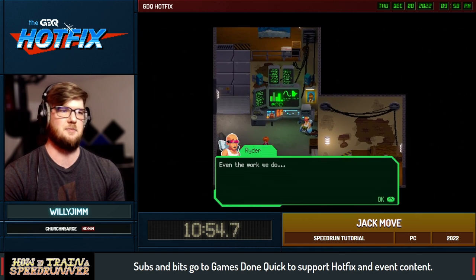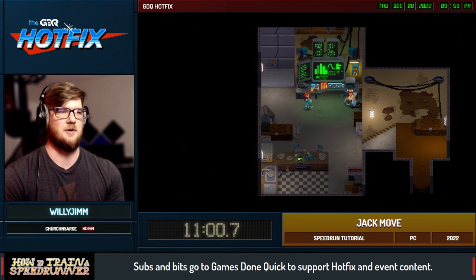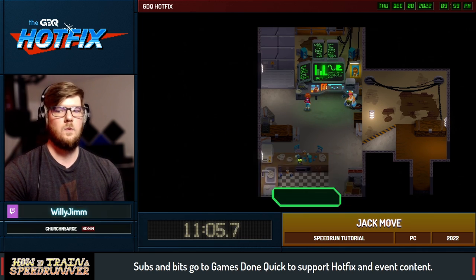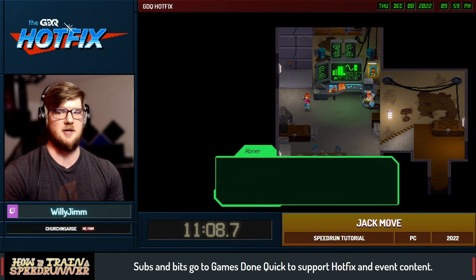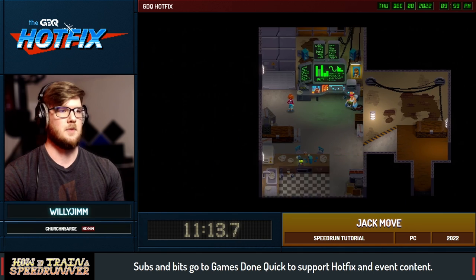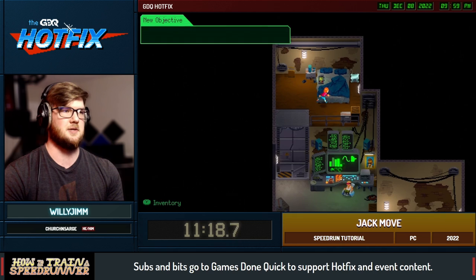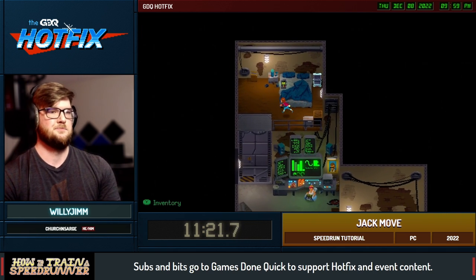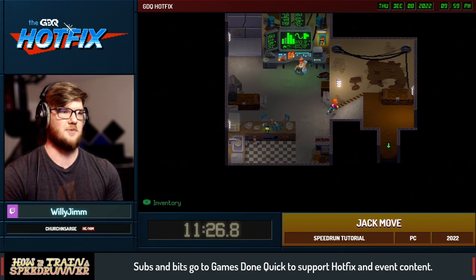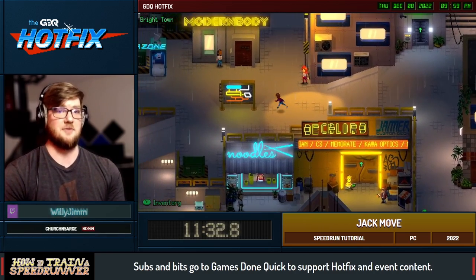There's a little bit more setup for the final few fights because we're so underleveled — there's a potential that they just one-shot us if they crit on the right move. This is Ryder, he's our right-hand man, the guy behind the computer. He helps us out quite a bit. We're going to walk up here and steal his life savings — 2,000 credits. Just like most JRPG games, just robbing everyone's house, even our friends.